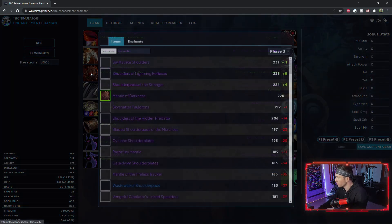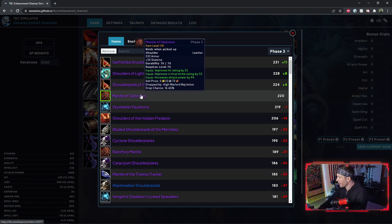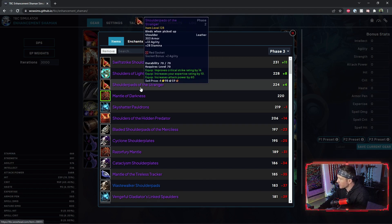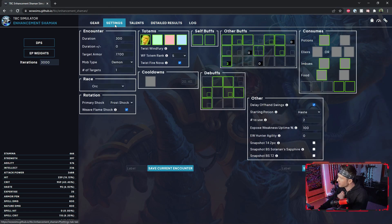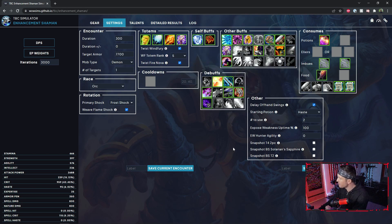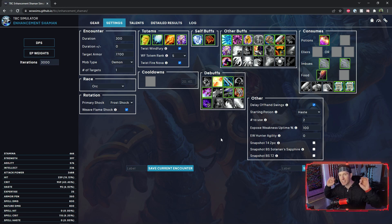One of the biggest questions I get is what shoulders should I use — Swift Strike Shoulders, Shoulder Pads of the Stranger, or is Mantle of Darkness actually better? The sim says Shoulder Pads of the Stranger are about 4 EP higher, but with my current gear I don't have enough hit for them to work out. I'm an Orc using axes. You can pin in your race, the type of mob you're fighting, your current raid buffs, raid debuffs, and your specific raid composition.